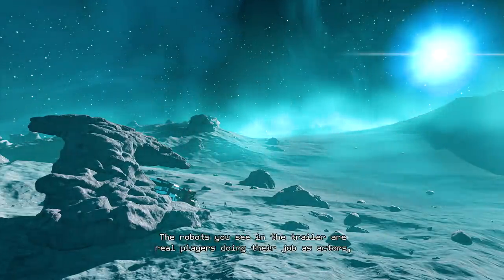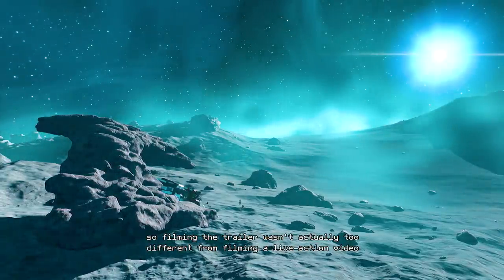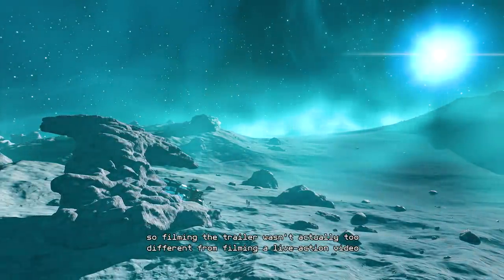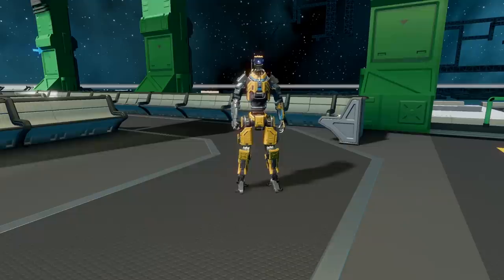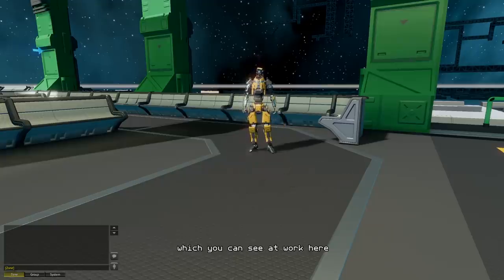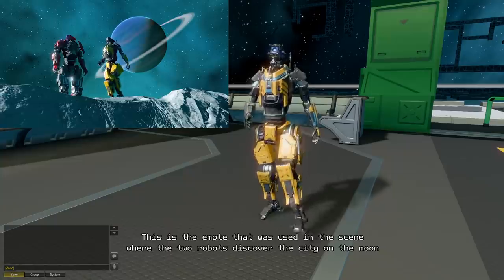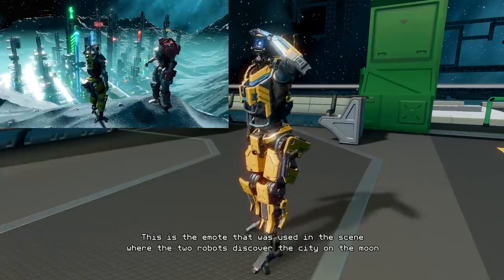The robots you see in the trailer are real players doing their job as actors, so filming the trailer wasn't actually too different from filming a live-action video. We did, however, have a few custom emotes made specifically for the trailer, which you can see at work here. This is the emote that was used in the scene where the two robots discover the city on the moon.